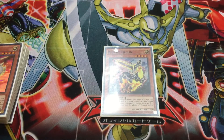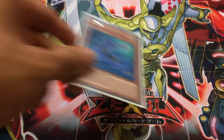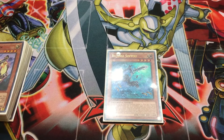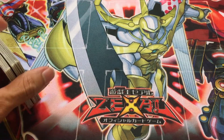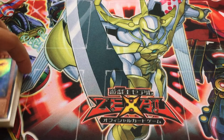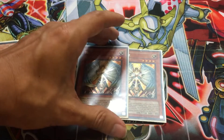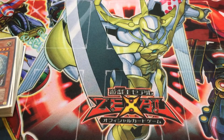Next we have one copy of Bujingi Quillen. This card can banish itself while you control a Bujin Beast Warrior to destroy a face-up card on the field — very good for destroying monsters or popping problematic back row. And finally for the Bujingi, there's one Bujingi Sinyu. Sinyu is basically like an Honest in your graveyard, so you run a lot of Honest-type monsters to prevent your Bujin monsters from being destroyed by battle. Unfortunately, it doesn't stop non-targeting, non-destruction removal — that is the bane of this deck's existence. The last two monsters in the deck are two copies of Honest, because obviously everything is Light.